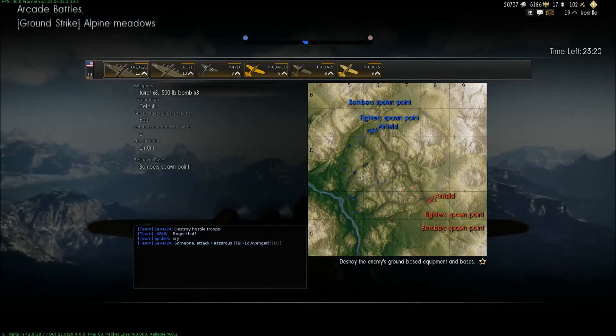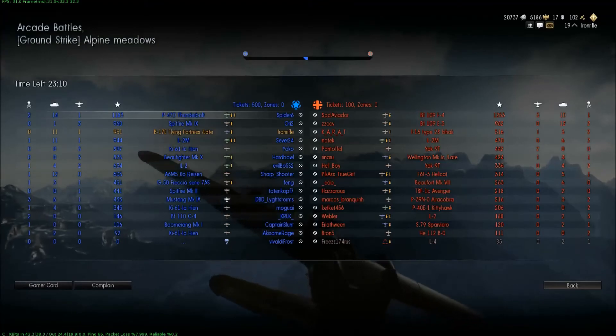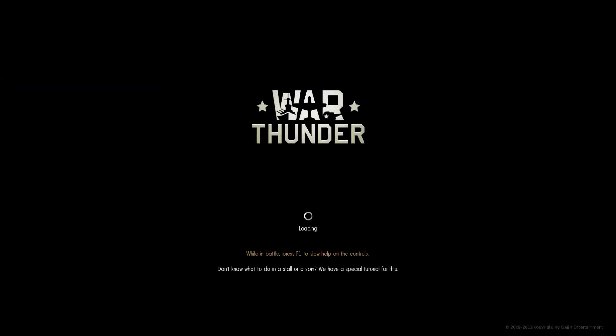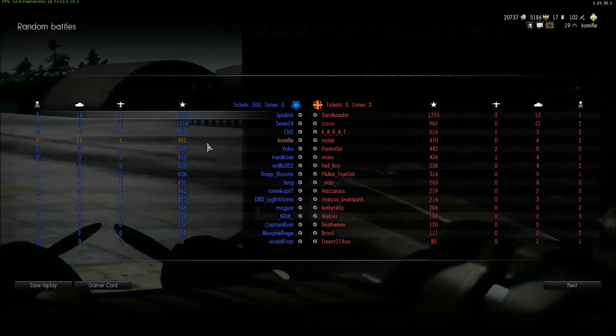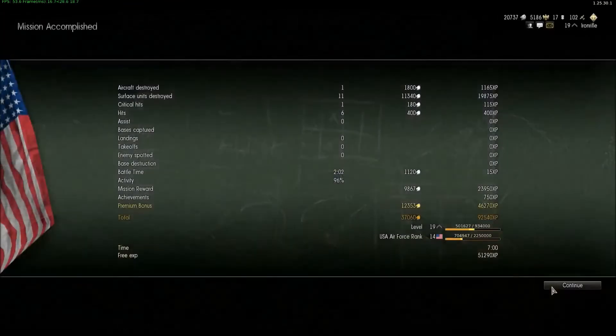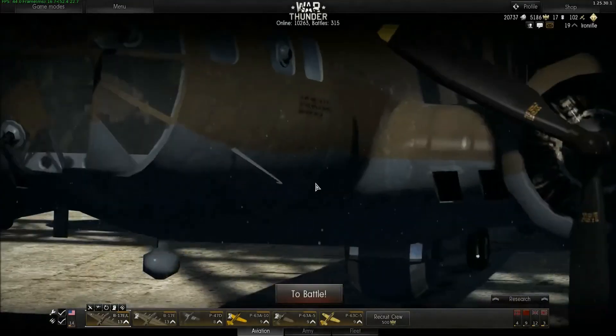Let me pop up the map again. They have about one ground target destroyed left — each 100 tickets represents one ground target. And we win the game — good results for us! I am fourth on the list with only 11 targets destroyed and one aircraft destroyed. Credits-wise, 37,000 experience — that's not bad. I get a 12,000 premium bonus, which would be about 25,000 credits without premium. The score is very, very good — bombers are great for earning money.